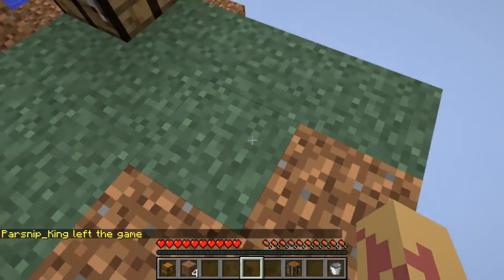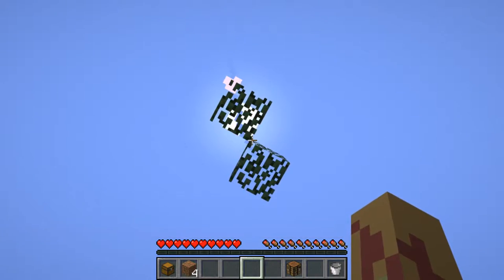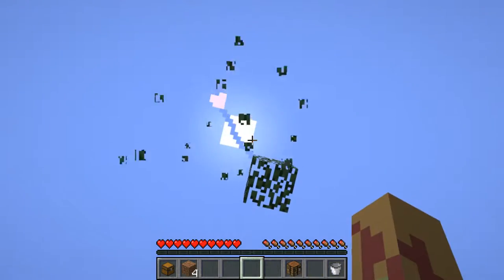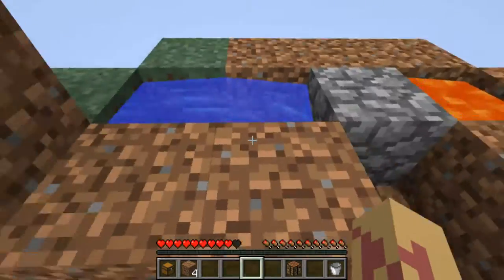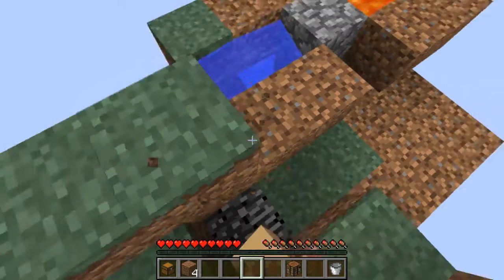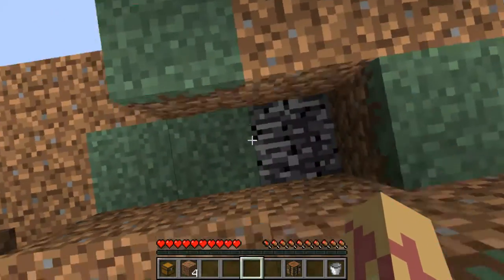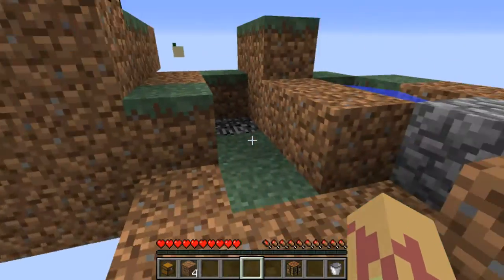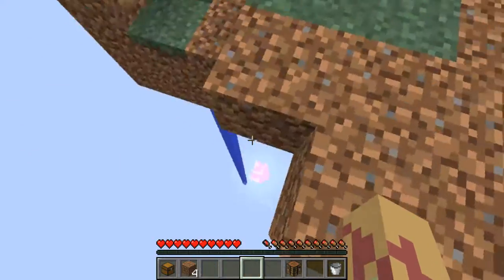Did you get any saplings? Not yet — the leaves haven't fully broken. I have two leaves left and I let one of the saplings fall by accident. Well, we're screwed. Did you break them both and there was nothing there? I don't think it's too bad to give ourselves a sapling if we let one fall. Well, I don't think we were supposed to let it fall. It was your platform — it had a hole in the corner.